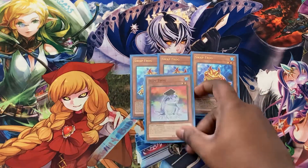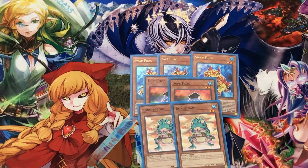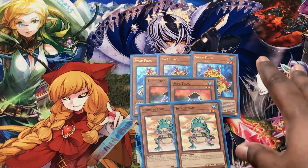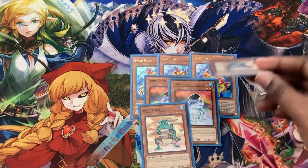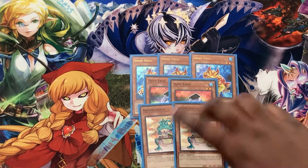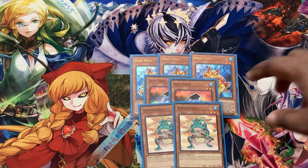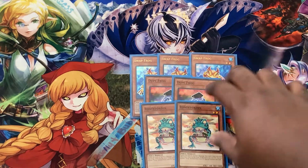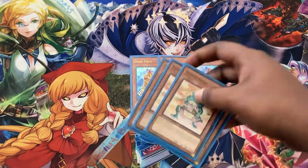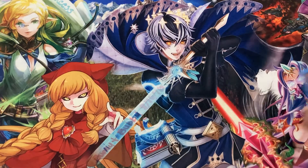We also play a little frog engine — triple Swap Frog, double Dupe Frog, double Ronin Toad. We play this simply because the deck is all Water, so Swap Frog has free fodder and literally by himself can get you into a Toadally Awesome before you start your plays, which is pretty dope. I also felt kind of slighted that the structure deck had Dupe Frog and Ronin Toad but didn't have any Swap Frogs — like, how are you going to put in his boys but not the main guy? That's kind of disrespectful.